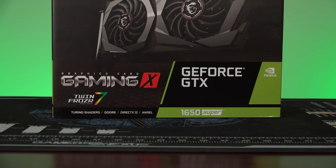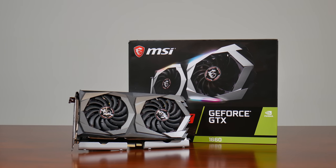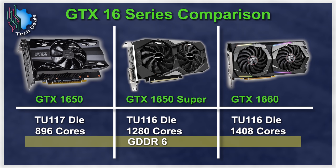The GTX 1650 Super really has the wrong name, as it is closer in relation to the GTX 1660 than to the vanilla 1650. It uses the same TU-116 GPU die as the full line of 1660 cards, this time cut down to 1280 cores from the 1408 found on the 1660. A standard GTX 1650 has 896 cores, so this should be a solid bump in performance. The other big change from a standard 1650, and in fact an improvement over a 1660, is the use of GDDR6 VRAM, which otherwise isn't found until the GTX 1660 Super.